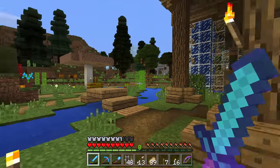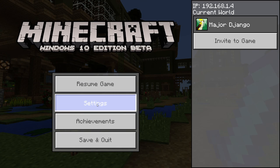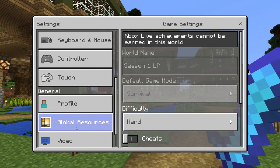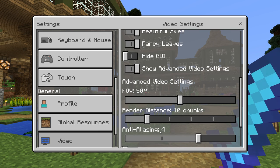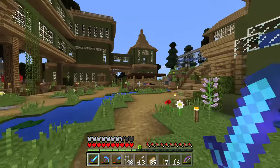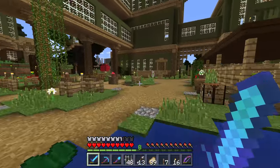I don't know how far my render distance is — let me check settings. All the settings are different now. Render distance is at 10 chunks — I think I can turn that up all the way. And I'm still getting good performance; Windows 10 is good like that, it never lags no matter what.